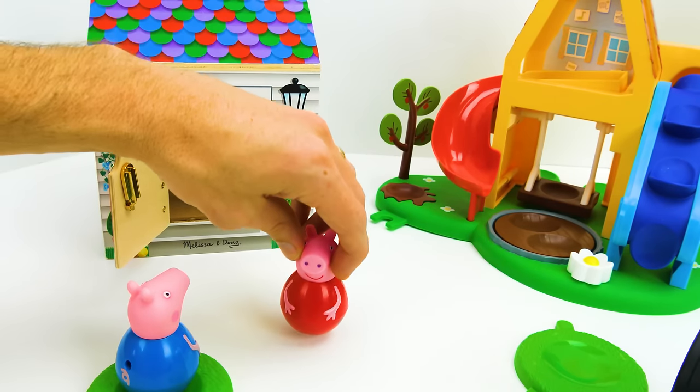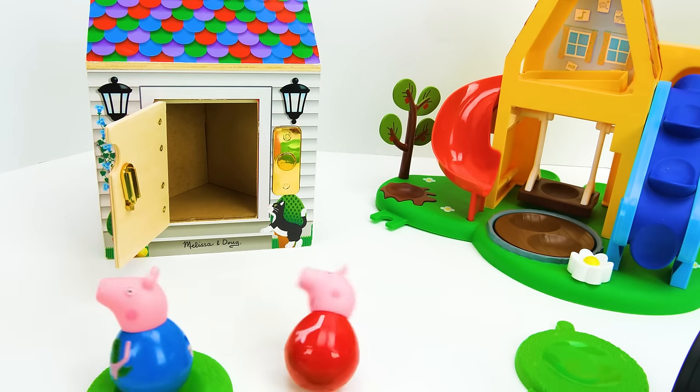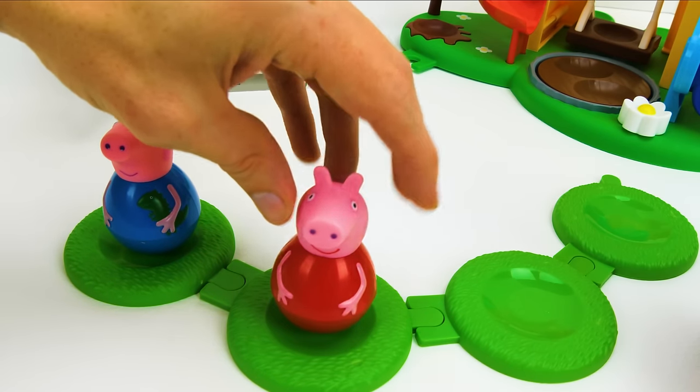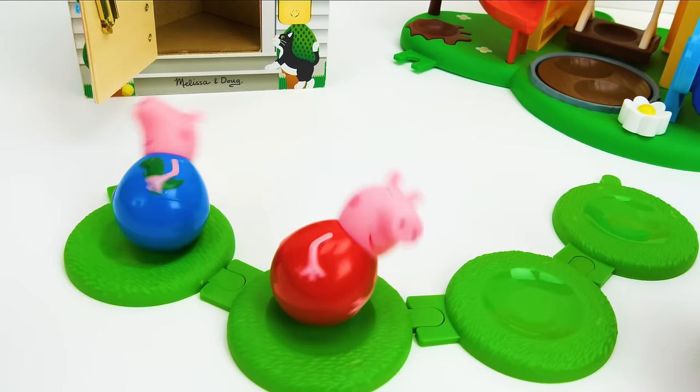She can join her friend George and play with us on the playground — that should be a lot of fun. Let's see her dance. Whoa! She ran into George. I hope they're okay. And we can set her right next to George and they can spin together. So cool!